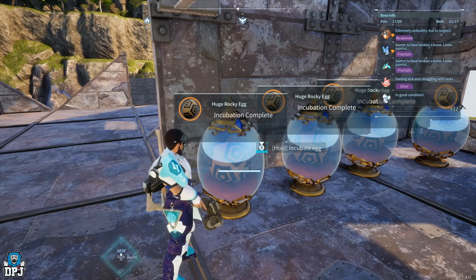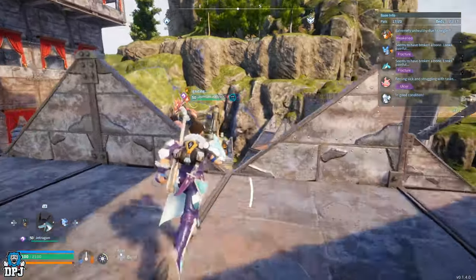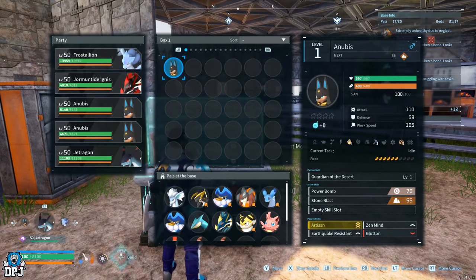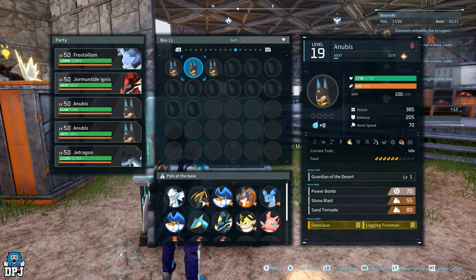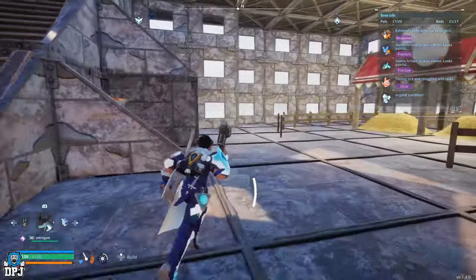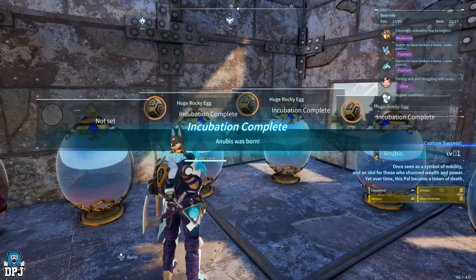These are the two maxed-out Anubises. Let's see what we get. We've got Artisan, Zen Mind, Earthquake Resistant. I don't think using the power condensation machine maxed out will have any effect on its work suitability - and no, it does not. Nothing at all. Its work speed is 105 but it's got the Artisan perk. The overall work suitability traits don't pass down even when you max them out, which is a bit of a shame.